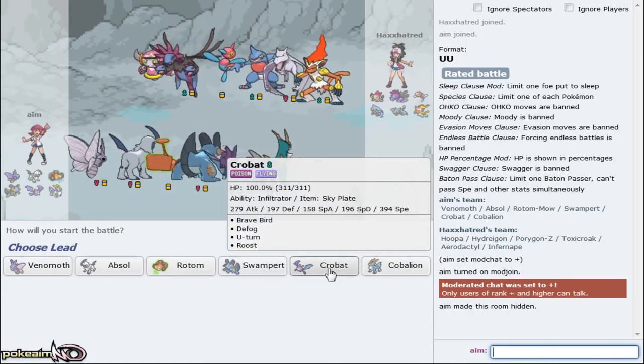Crobat takes a hit from everything. He actually leads off with Hoopa, so this is fine. What I can do is U-turn out of there. I don't think he'd be scarf - I don't think scarf would outspeed me. Actually wait, isn't this 393?